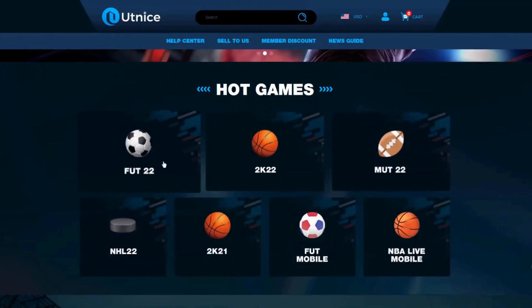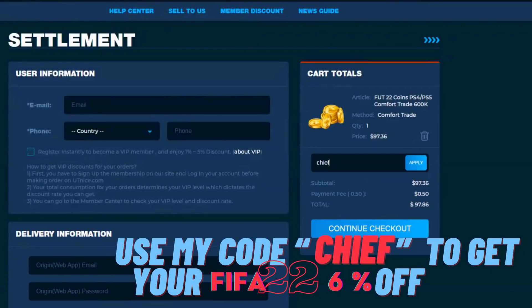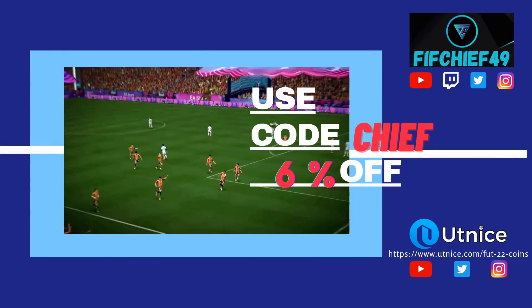If you're looking for the cheapest and most reliable coins on the market, make sure to head over to utnice.com and use code 'chief' for six percent off at checkout.